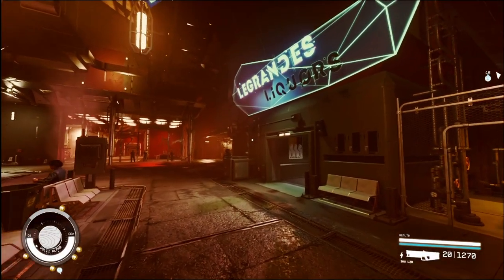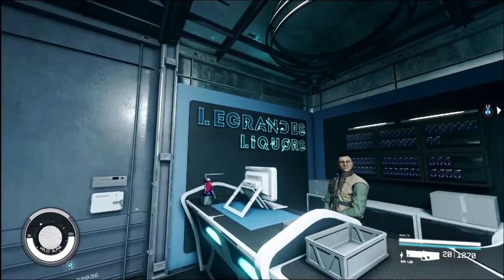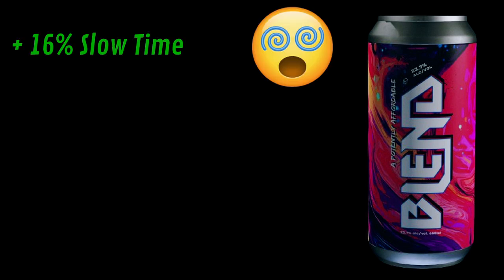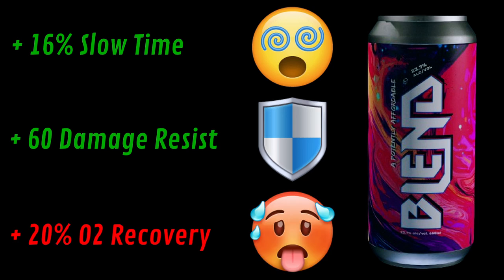If you're feeling up to trying questionably legal things, head to Legrand's in the Market District in Neon and speak with Yannick. They may also have a side gig for you if you're interested. This trip in a can will slow time for you by 16% for 10 seconds, increase damage resistance by 60, and decrease your O2 recovery by 20% for 3 seconds.